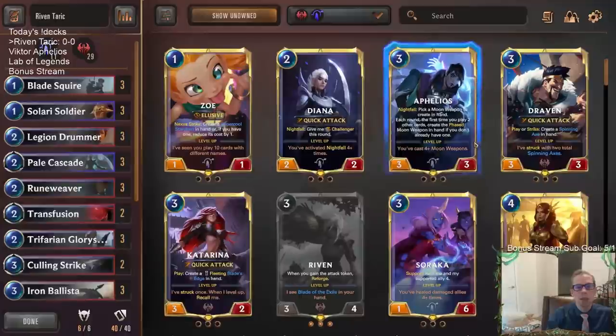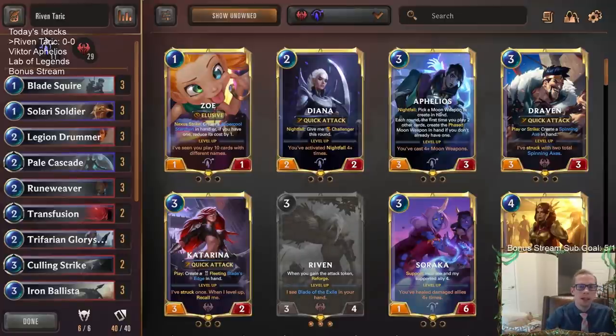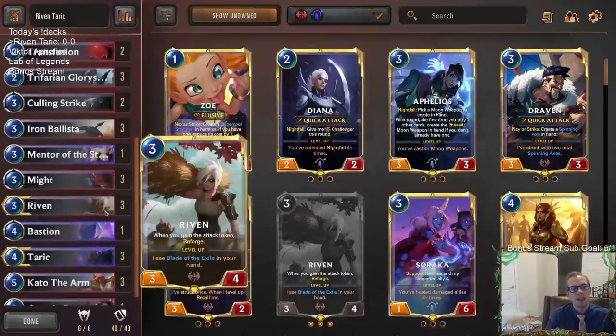We'll have Aphelios as our second deck. I want to get these videos up on YouTube quickly, and as far as thumbnails go, I had the Riven Tarik thumbnail ready but may not have a Victor Aphelios thumbnail right away. So Aphelios with Victor will be our second deck. We're also going to play a brand new single-player lab that looks really cool — that's third. And for Twitch, we already hit our first sub goal while building decks, so we'll be playing some extra games as a fourth segment.